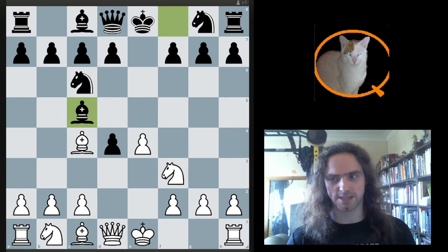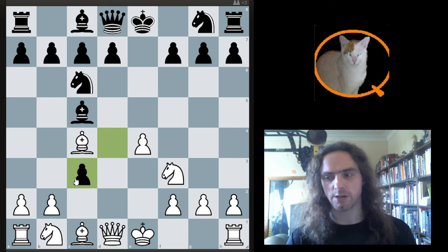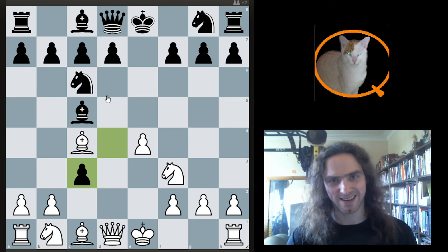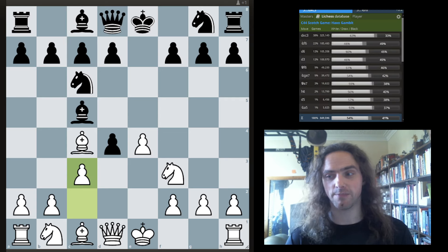Let's start with bishop c5 — I think this is the simplest one to understand. The trap is going to start with c3, and then after takes, it's almost game over. I'm exaggerating just a little bit, but already black is in huge trouble. Because again, this is the most played move. Let's look at the stats — and as you can see, black does terrible.